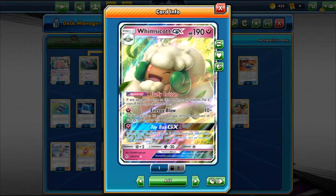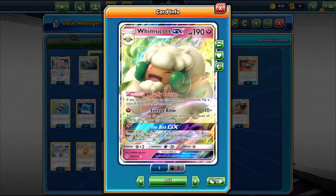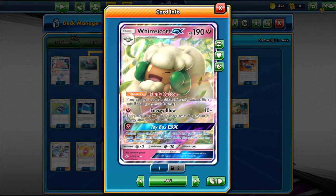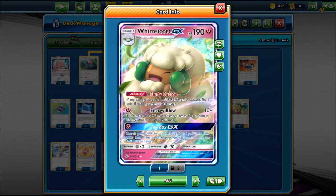That's why we have Porygon-Z here — so we can attach as many special energies as possible and get big knockouts. The GX attack, Toy Box GX, lets you search your deck for up to five cards and put them into your hand. We can use this just in case we need to get specific cards. We stall, get Porygon-Z ready by turn two, and then attach as many special energies as possible.